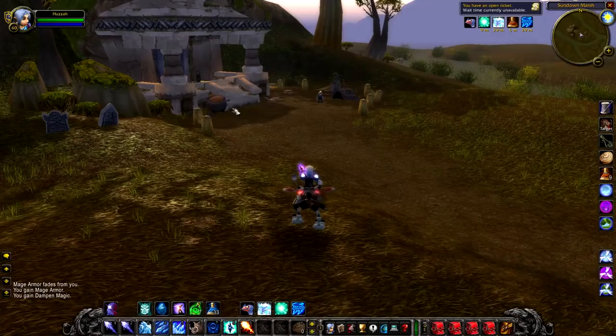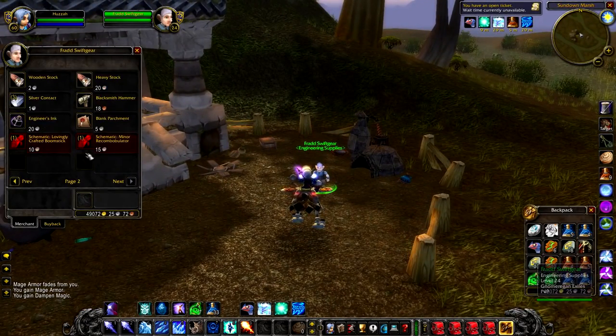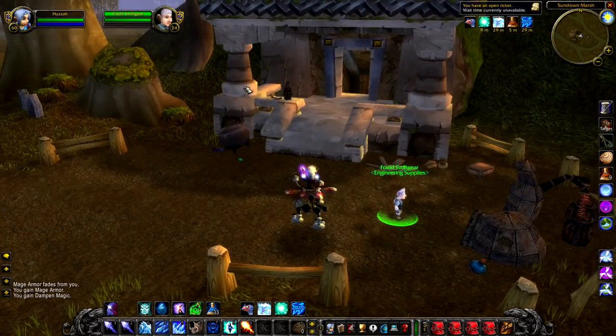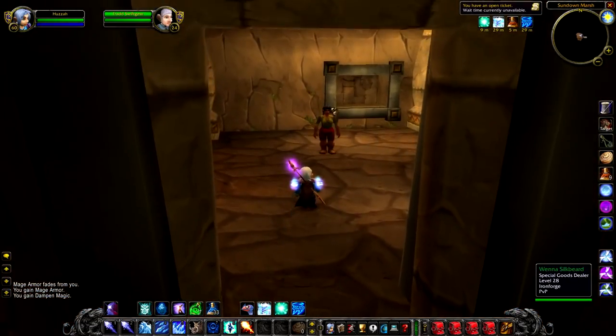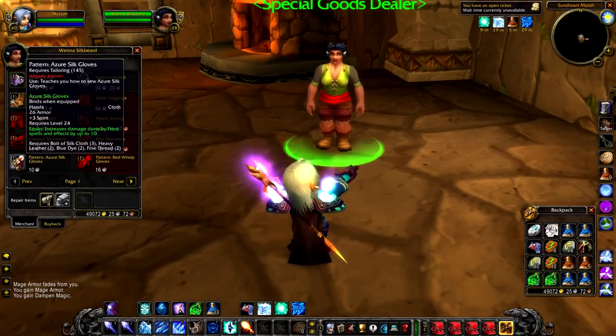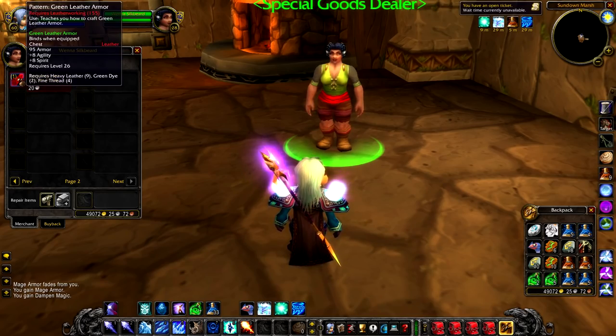Just also want to quickly mention the building at Sundown Marsh — there are two vendors there that are of great interest to engineers, leatherworkers, and tailors. If you're looking for a really cool new belt as well, it's worth checking these out; all very limited stock. Inside here, the one I like the most is the fact you can get the Azuresilk Gloves pattern. There's also some really awesome belts you can buy as well, so it's definitely worth checking it out.